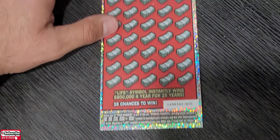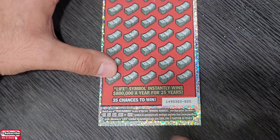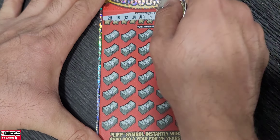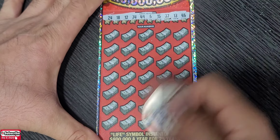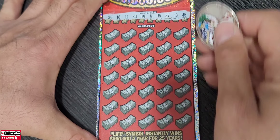Last ticket — set for life, ticket number 25. Double or 5, 10, 20, or 50, and live to win $800 a year for 25 years — that would be awesome. I think only one life left, maybe two. Winning numbers: 46, 13, 37, 15, 6, 49, 34, 12, 18, and 24.